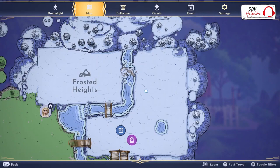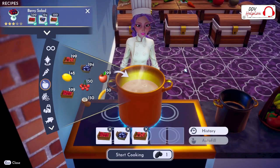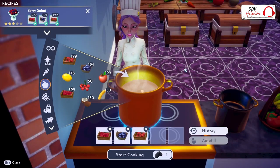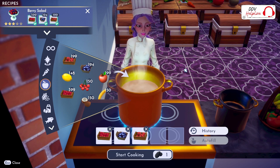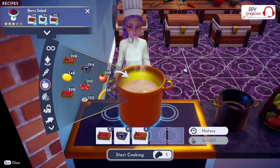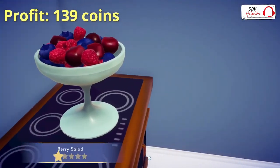Here we are in Frosted Heights. When you unlock Frosted Heights, you have access to three different berries: the raspberry in the Plaza, the blueberry in the Forest of Valor, and the gooseberry in the Frosted Heights. If you put these three together, you get a berry salad with a profit of 139 coins.